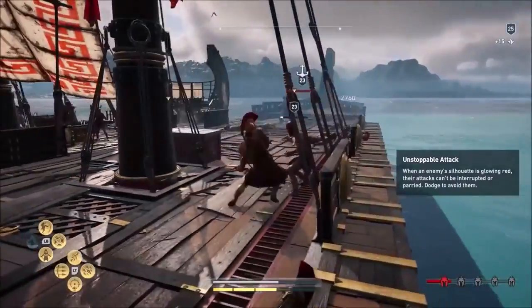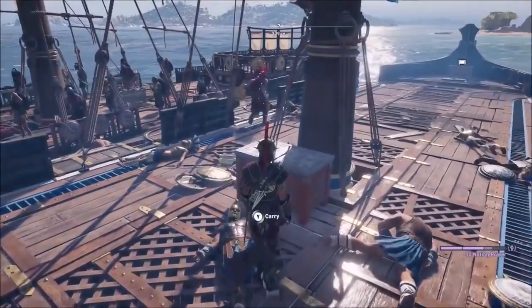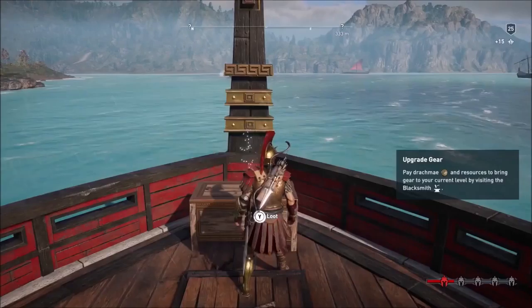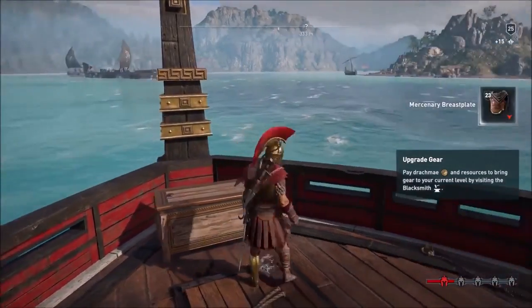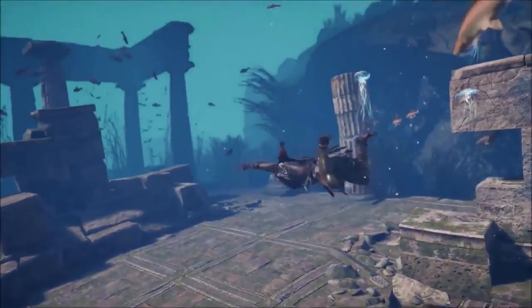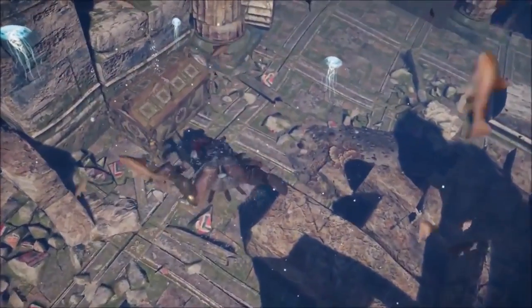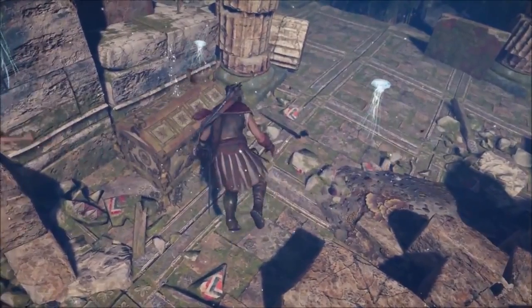After boarding, you loot the treasure on the ship because there are a bunch of chests. The bigger the ship, the bigger the rewards. Every time you sink a ship, there are chests released into the ocean — you can dive and try to hunt them. It's pretty interesting. But if you go too far into the water, you might encounter some sharks, which are pretty hard to kill.